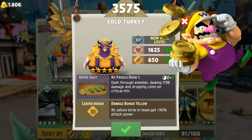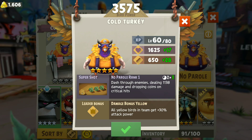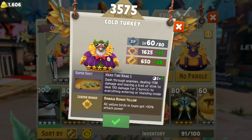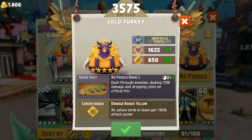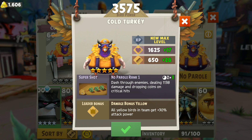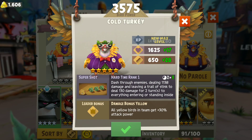Then we have No Parole: dash through enemies dealing 1138 damage and dropping coins on critical hits. They are doing the same damage, but No Parole gives you coins on critical hits — definitely useful if you are trying to farm more coins. Definitely a very useful bird to have.